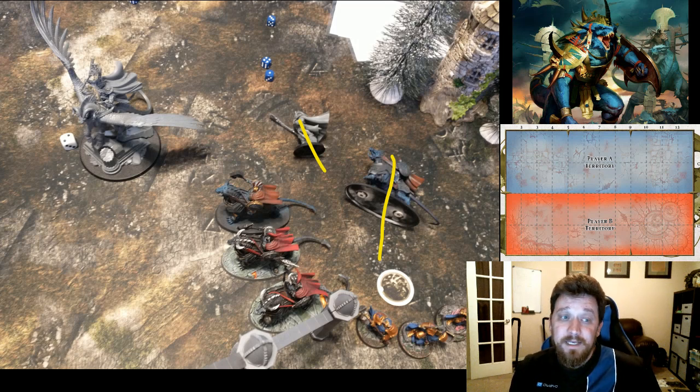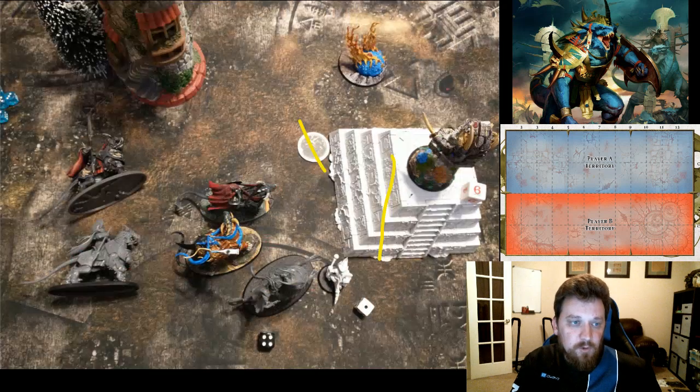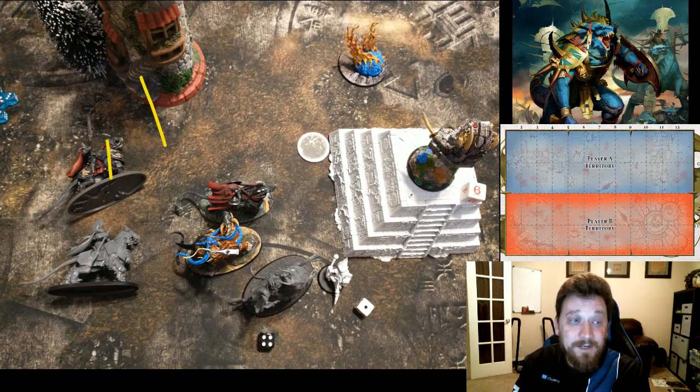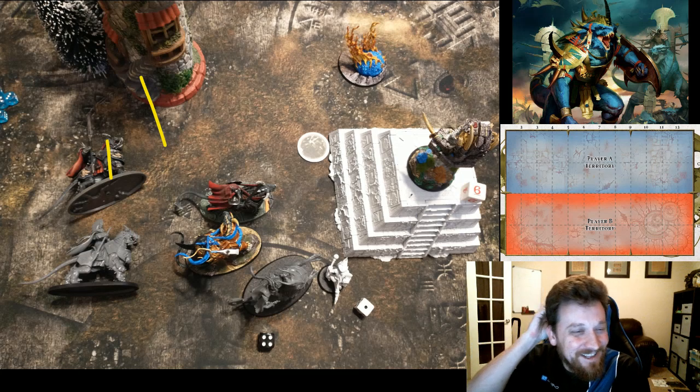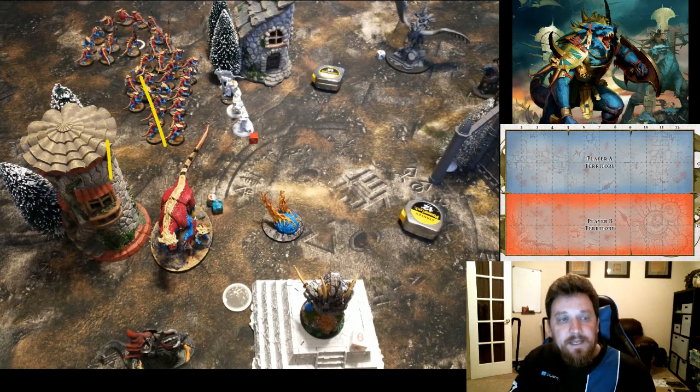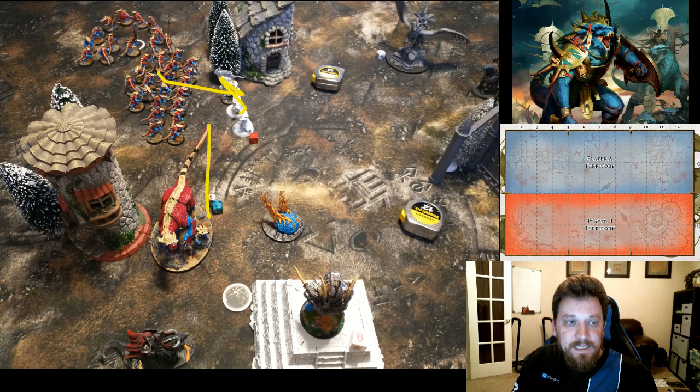My hero phase went really well — quite a few mortals from Kroak. The Realmshaper Engine charges in and actually kills off that last Concussor too, so the Realmshaper Engine did something this game! Other than that it wasn't outputting much, but killing that Concussor is free damage — I'll take it.